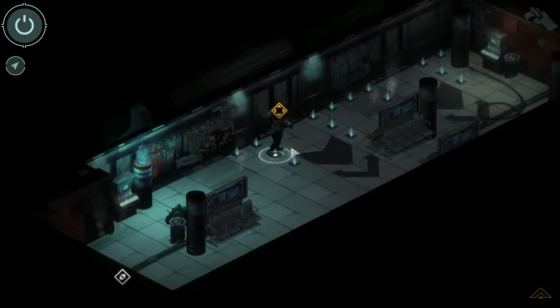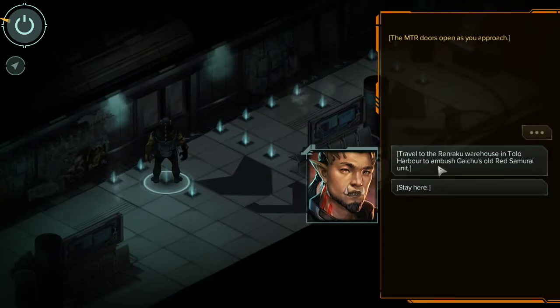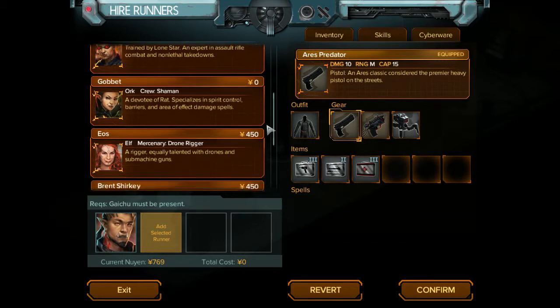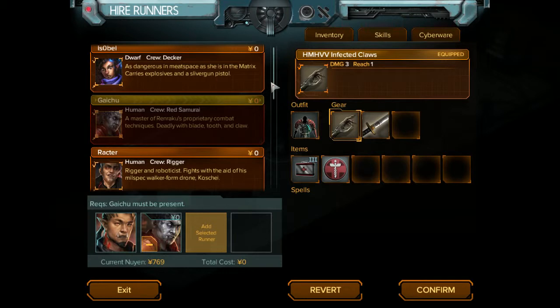We're about as equipped as we're going to be. Travel to the Renraku warehouse in Tolo Harbor to ambush Gai Chu's old Red Samurai unit - sounds fun. We can take a full four, so that's good. We're definitely taking Gai Chu; we don't have much of a choice in the matter.